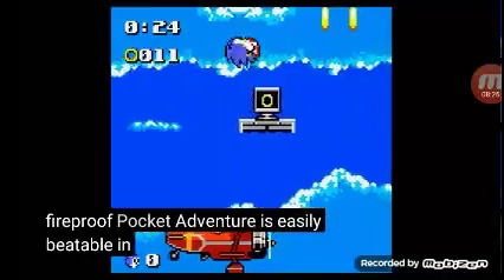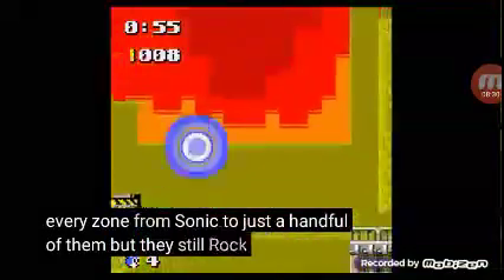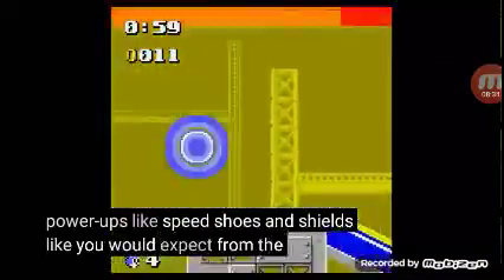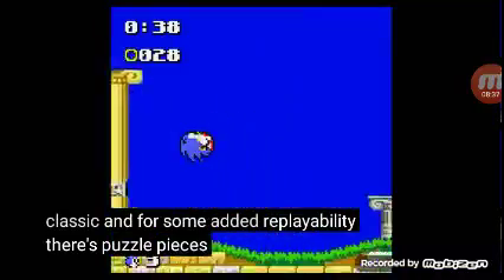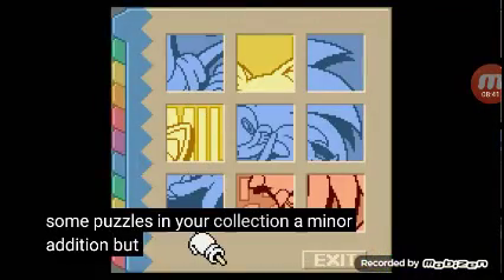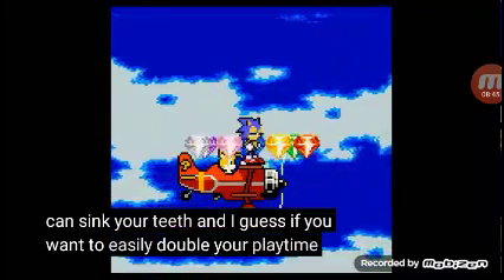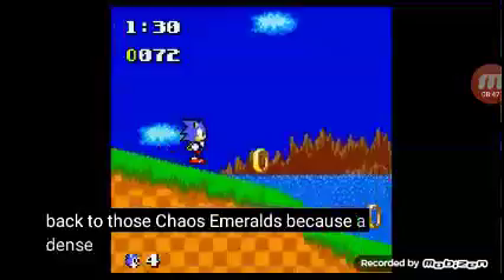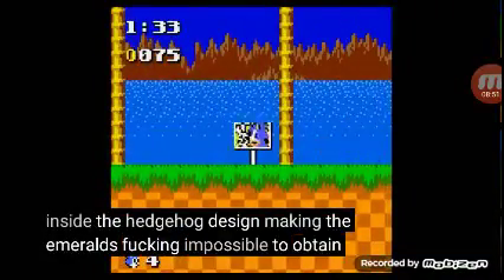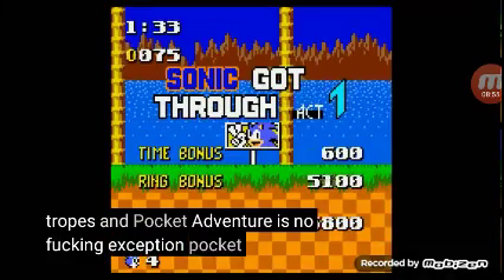Pocket Adventure is easily beatable in under an hour. It doesn't reuse every zone from Sonic 2, just a handful of them, but they still rock the same number of alternate pathways and power-ups like speed shoes and shields like you would expect from the Genesis classic. And for some added replayability, there's puzzle pieces hidden throughout every stage you can collect to build some puzzles in your collection — a minor addition, but something completionists can sink their teeth into. If you want to easily double your playtime, go after those Chaos Emeralds, because Dimps is known for making the Emeralds fucking impossible to obtain, and Pocket Adventure is no fucking exception.